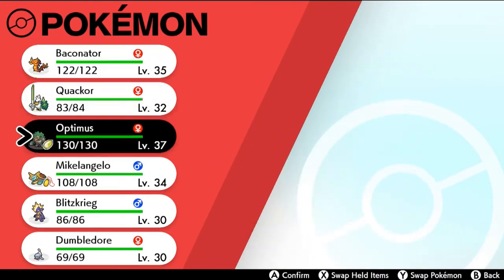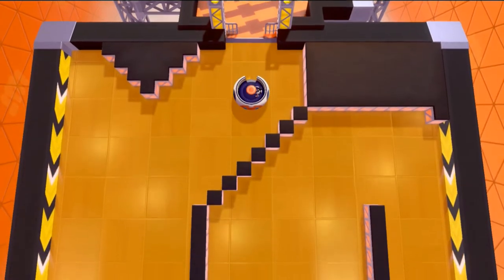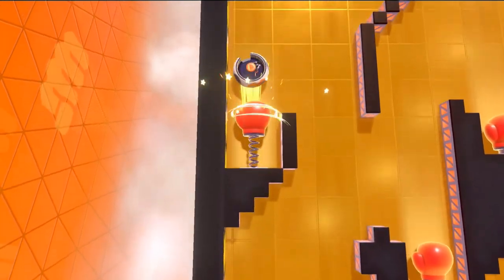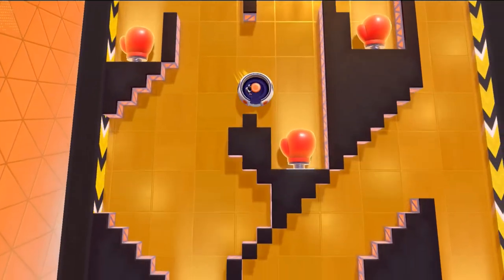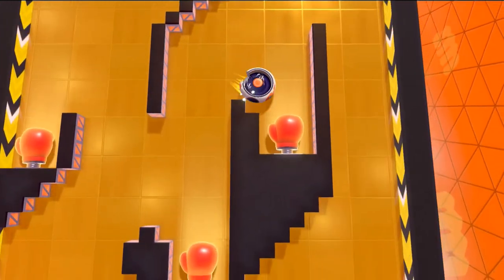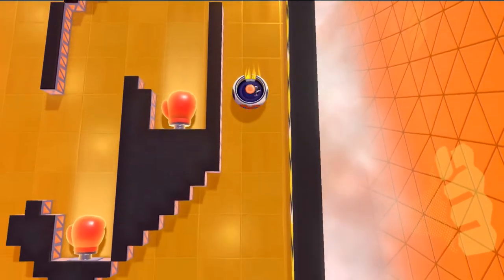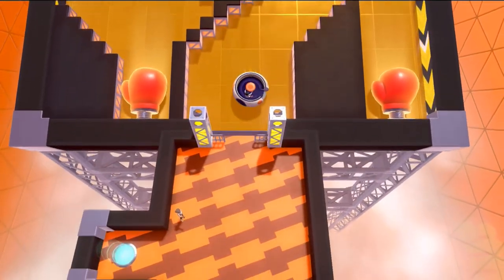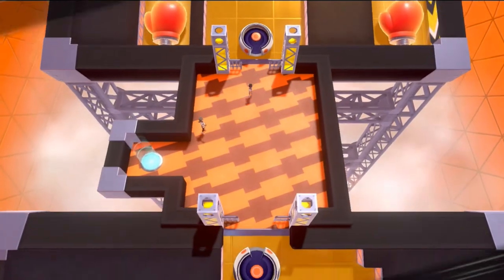Let's switch out our Pokemon — I've been wanting to use Baconator for quite some time, so what a better episode to use him! Here we go with the next spinning puzzle — holy crud. Just like a pinball machine. We got to turn left — there we go, turn, turn, turn. I guess we got to turn to the left right here — look at that, goal!